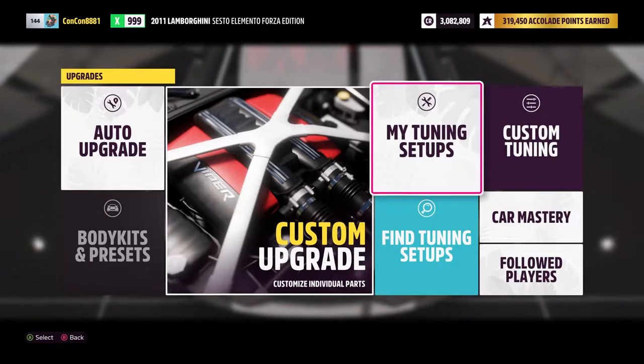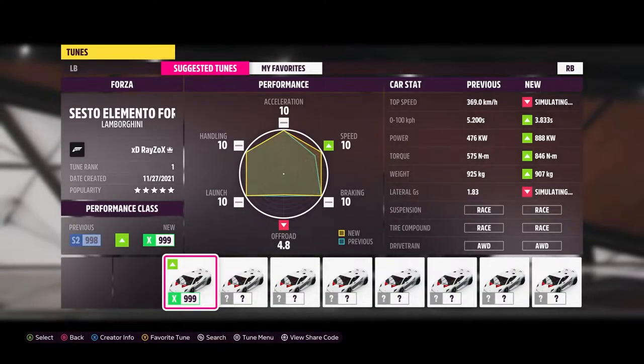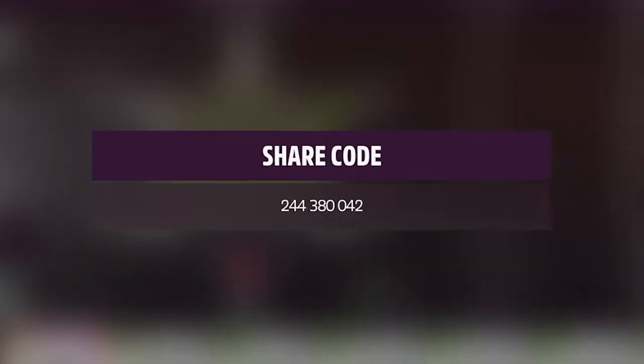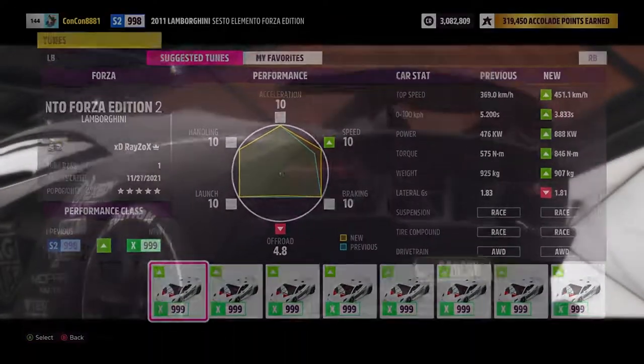When you buy the car, go into the Upgrade section, find the Fine Tuning Setups, and select one that is really good for the car to make it go even faster. I'm using a specific one here if you're curious about which code to use.